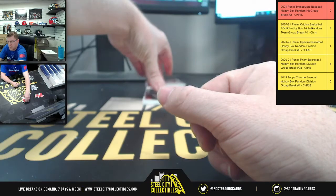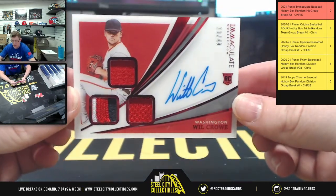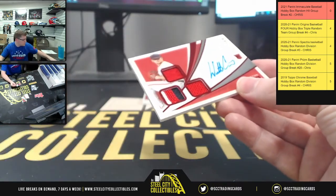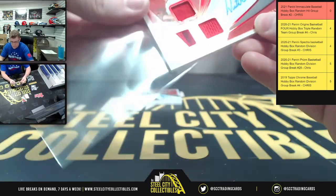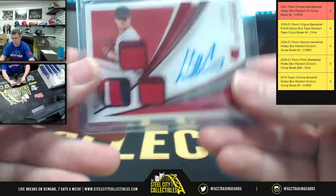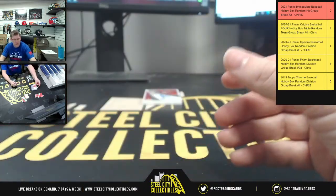Number four is going to be number 10 of 49 — Will Crow triple relic with the auto. There you go, Will. Again, 10 of 49.